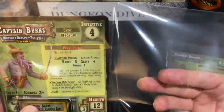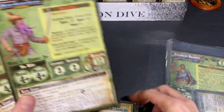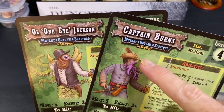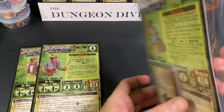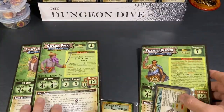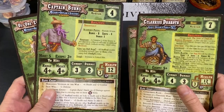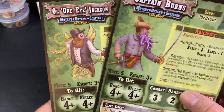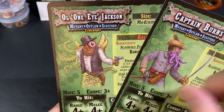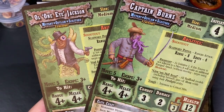These are enemy supplemental packs, and what they do is add special character enemies — named enemies — to the deluxe enemy packs. I'm not sure how many they have, but I know I'm going to try to order as many as they have now because I think these are super cool. This pack adds two named enemies: Captain Burns and Old One-Eyed Jackson, to the Scaffold Gang deluxe enemy pack.